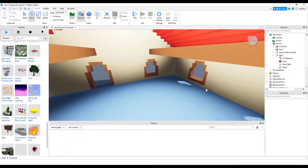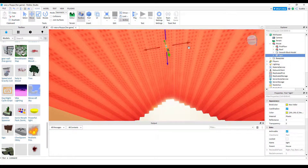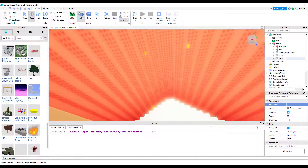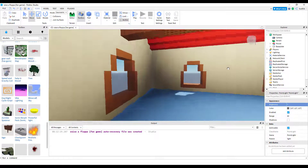I'm going to grab the light, move it here, duplicate it, and move it over here. Now this we're going to set to seven, and this we're going to set to seven as well. So now we have a lit little house.